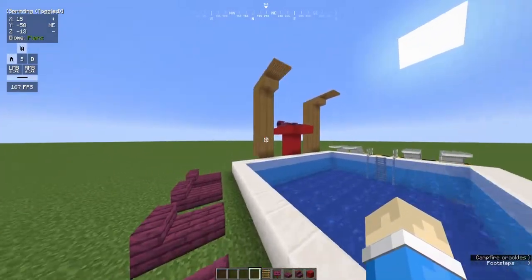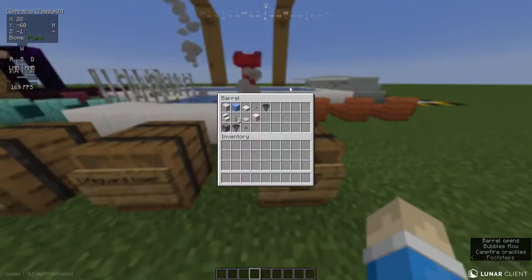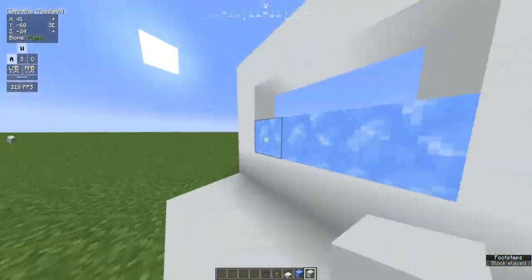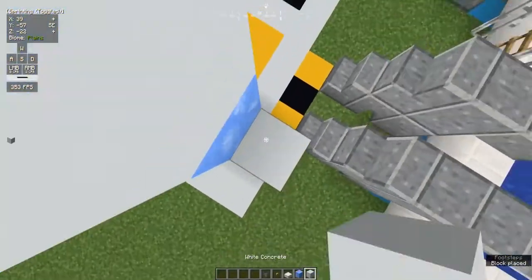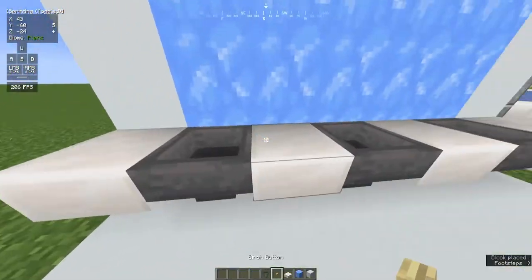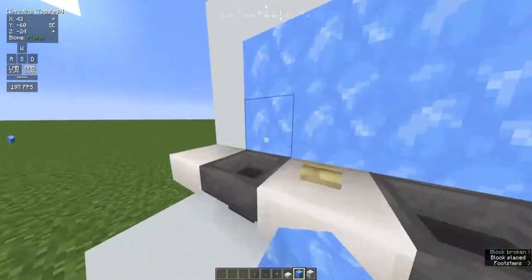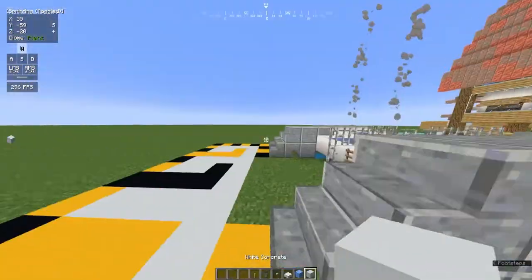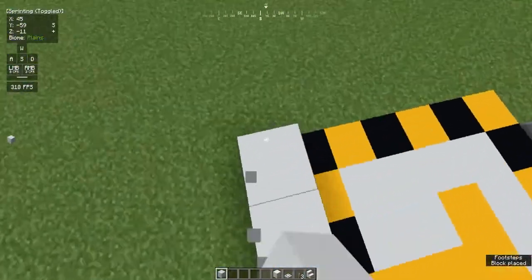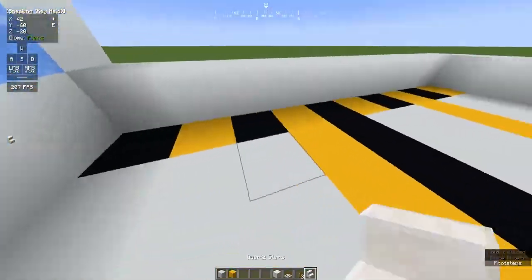Now that we're done with the lifeguard portion, we are going to do the restrooms and sink. I decided to speed this up because I don't think this was the best quality I could've done — I'm going to do a specialized tutorial on this in the near future. Just watch this sped-up clip. There are a couple of little features I added. As you can see, those birch buttons — I used them as pretty much soap, because they kind of look like soap. I put two or three birch buttons there.